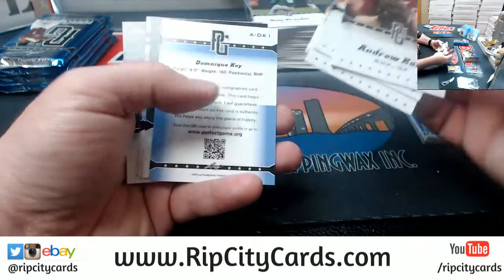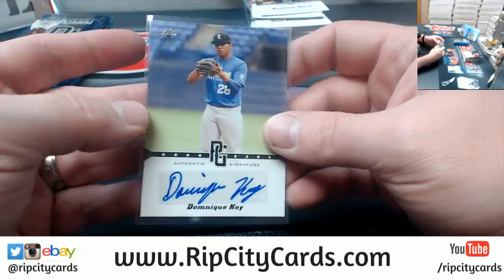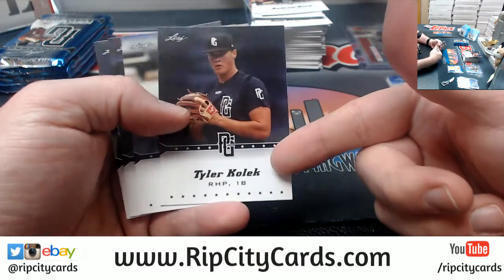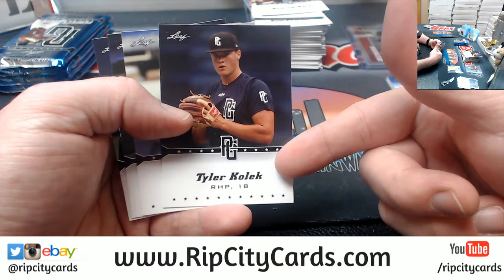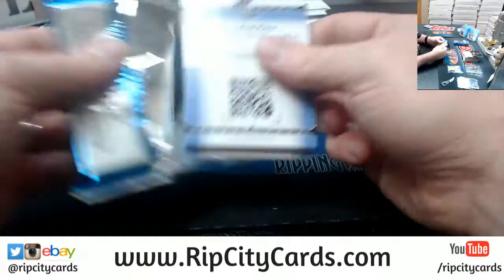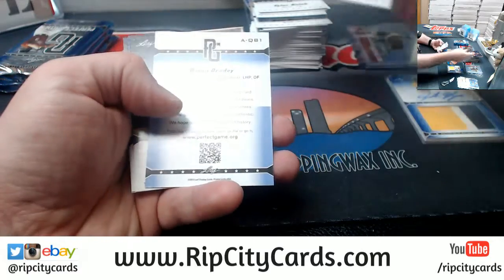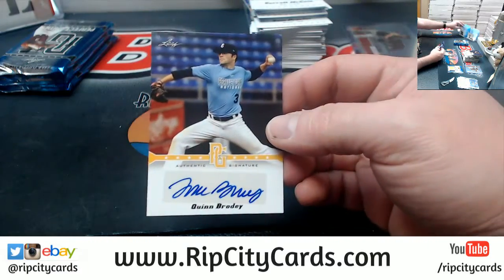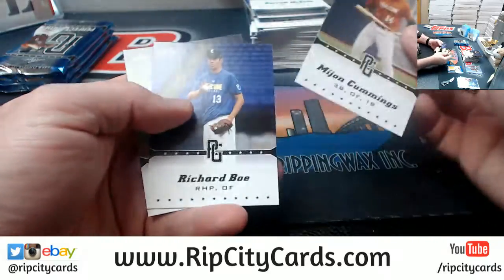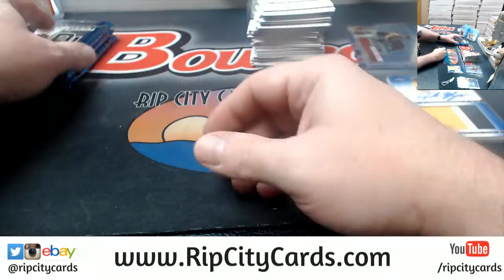You would know the name if it came out Dominique Key, because a lot of these guys are old enough to have already been drafted. Like Tyler Kolick — he was in the 2015 draft, wasn't he? A Quinn Brody, two of fifty. Sean Reed Foley — he's another one, he's already got Bowman cards.